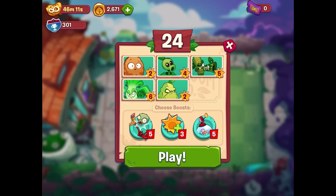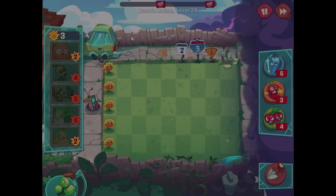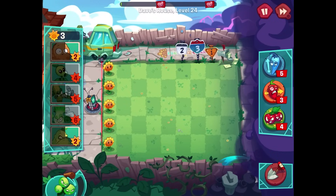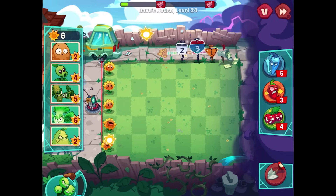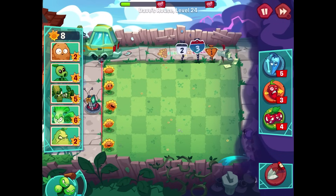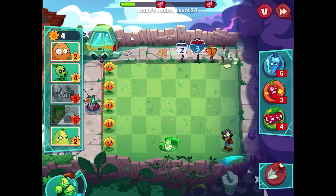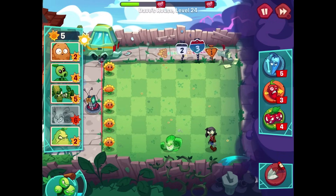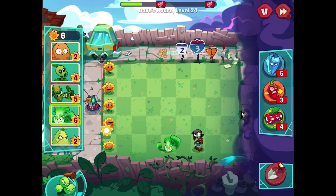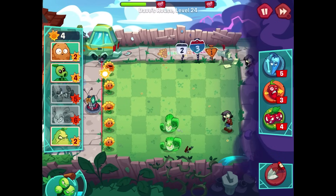No new plants for this one, but we do get to use all the plants except for Sunflower this time. The Sunflowers are already there for us, so we just have to make sure they stay protected. I might try to save up for the Bong Choy right away — Bong Choy and Walnuts might be a good combo. The Bong Choy should be able to get rid of the zombie while it reaches the two-point zone, so that's pretty good.